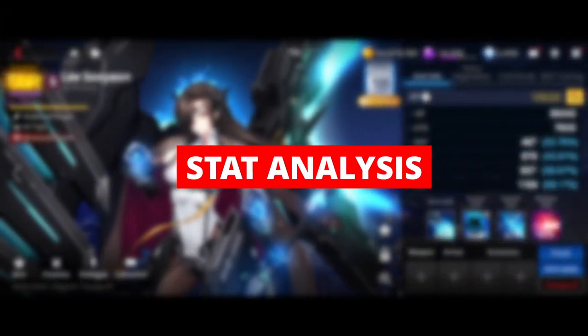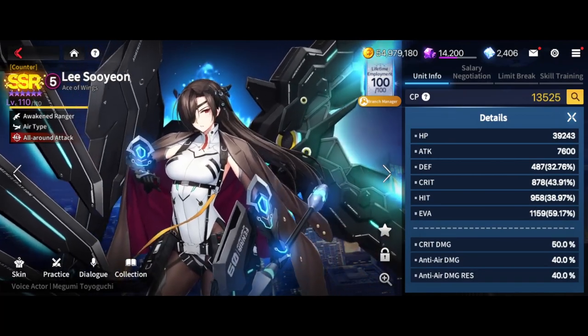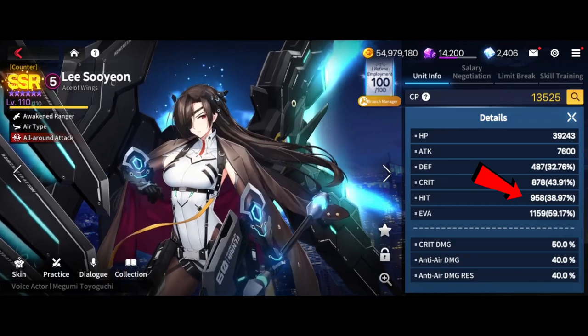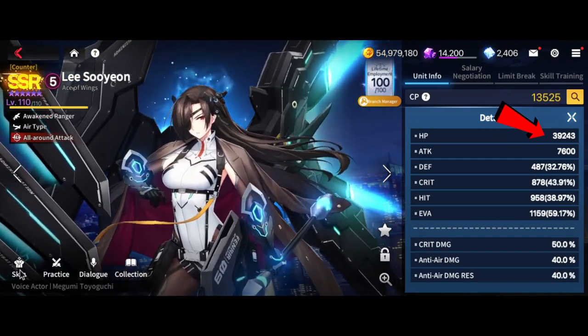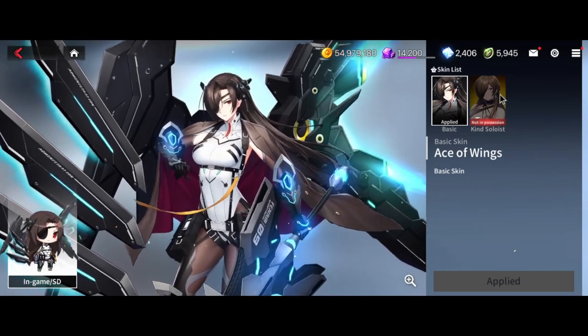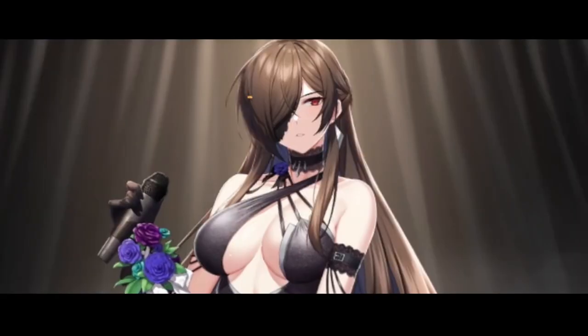Let's talk about the more technical side of Awakened Lee Sooyeon. She is by default a ranger class unit, which doesn't have the highest amount of hit. However, she stands slightly above average compared to her peers. Her base attack is among the highest of the rangers, and her HP is also near the top end of the ranger class. So in general, she's a 5-cost unit with more base stats and a ton of beneficial effects in her skill kit. What's not to love?